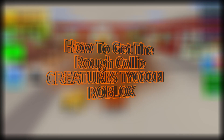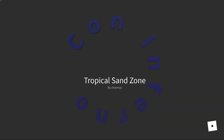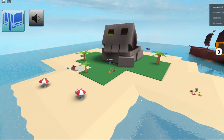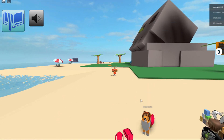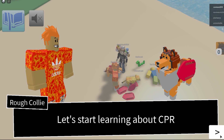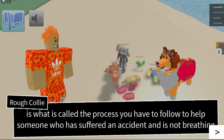Hey guys, time to show you how to get the Rough Collie. First, go over to the Tropical Sand Zone and then look for it. I guess this is it, yeah. Okay, yeah, that's it I guess.